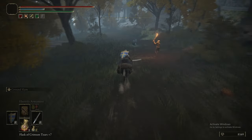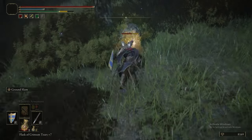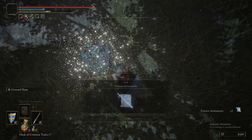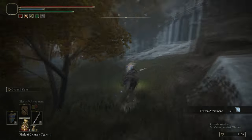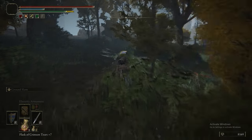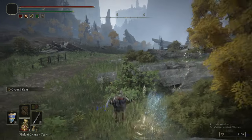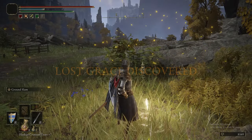Heading down this way, there is another scarab. One drops Frozen Armament and the other drops Chilling Mist — Chilling Mist is in the other part of this area. Here's another grace — this is the back side of Carian Manor.